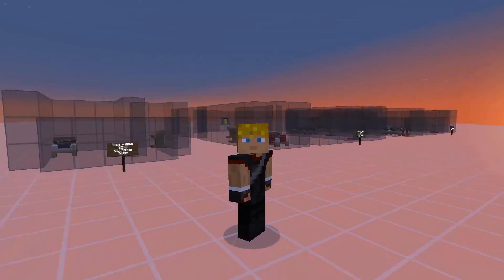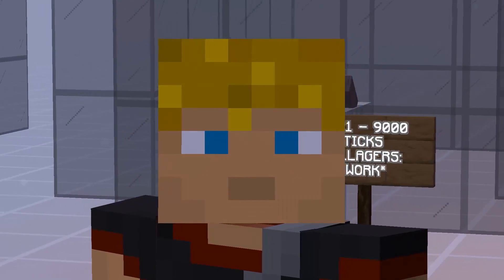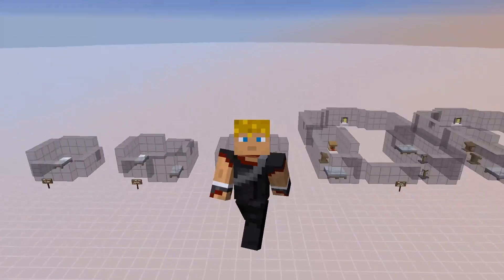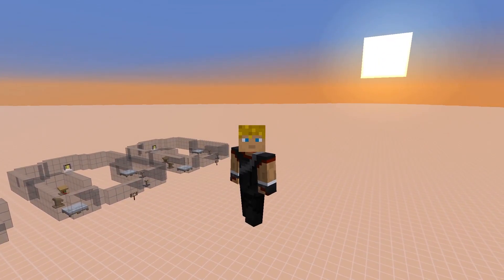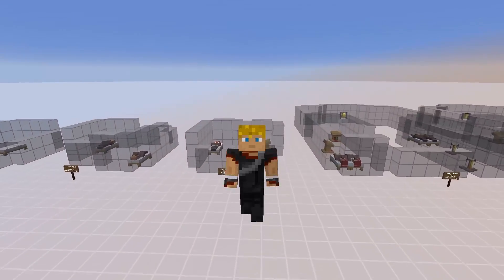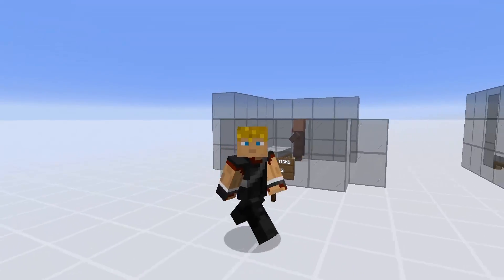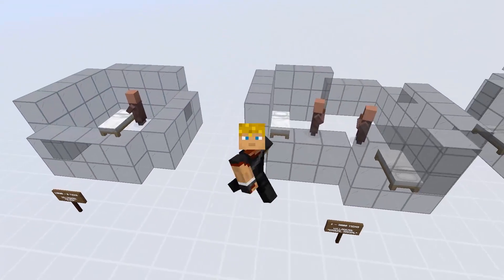We're going to hop into our villager schedule mechanics example world. If you don't know what a tick is in Minecraft, there are 24,000 ticks in a Minecraft day — it's just the daily cycle of the sun setting and rising. You'll see villagers positioned to all these different objects based on the cycle. At 12,000 ticks, which is zero, the villagers are sleeping, so they pathfind onto a bed at that time.